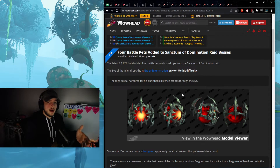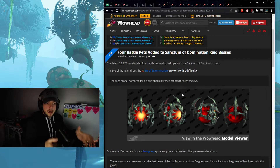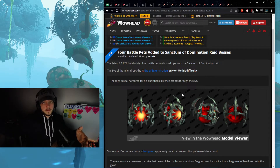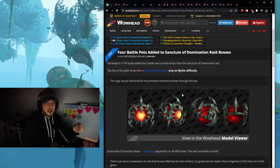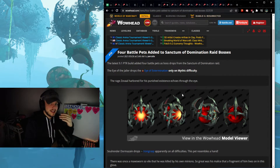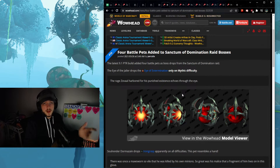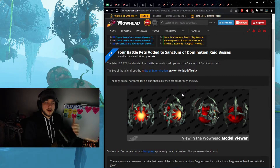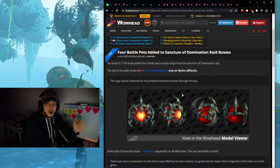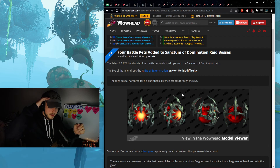I wanted to share this to get you into the mindset of gold making — always looking at what we have right now and how it can be good in the future. Consider whether you want to invest in this. On some full-pop servers you don't have to put more than 20–50k maximum to buy out the entire market, and maybe in the future you can sell one of these for that price. That's how you build up inventory and diversify. Anyway, that's all I have for this video — see you guys in the next one.